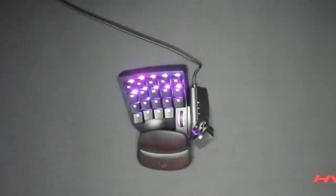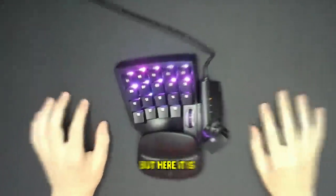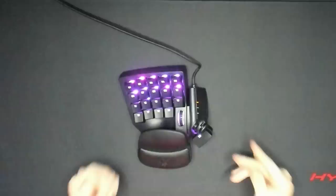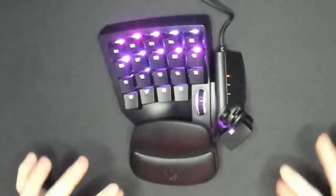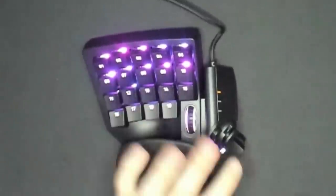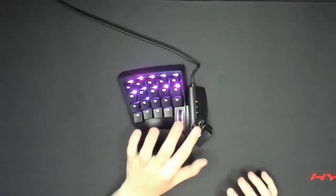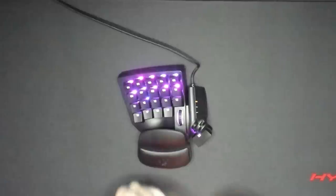Okay, so here is the keyboard. I know you guys got a little bit of a preview of it in the intro, but here it is. Just based off first impressions, this thing does not look normal at all. Instead of letters, this keyboard is actually numbered 1 all the way to 20. We have a scroll wheel right here, and then there's a joystick and then another button right here, and I honestly don't even know what it's for.